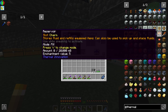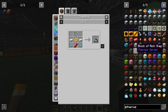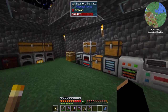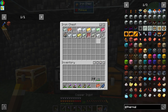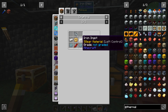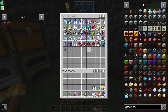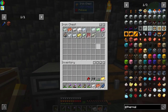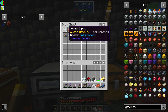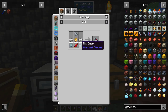We might get into Thermal Expansion a little bit here and do our flux bore. Let's build one. We need some copper, some iron, some invar — actually, grindstone and gold. We need tin, lead maybe.